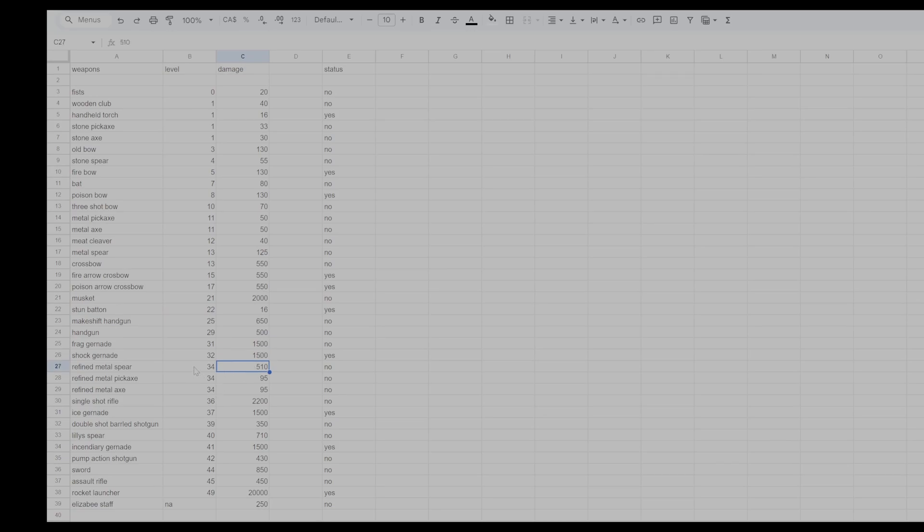The refined metal spear at level 34 does 510 damage with no status effect. The refined metal pickaxe at level 34 does 95 damage, and the refined metal axe also at level 34 does 95 damage — neither has a status effect. The single shot rifle at level 36 does 2,200 damage with no status effect.